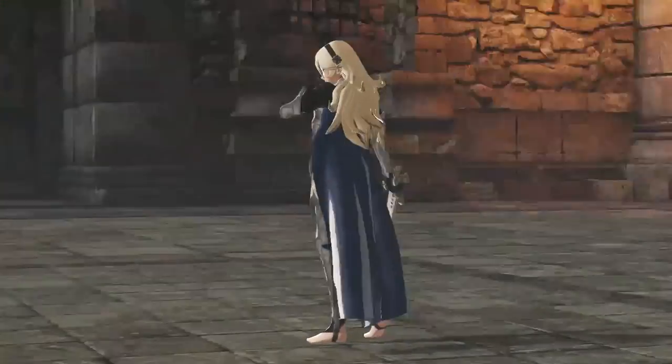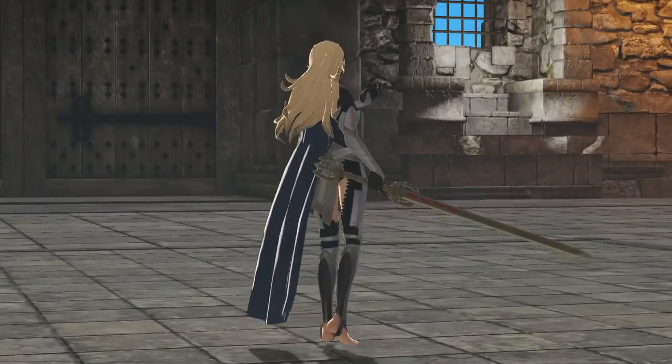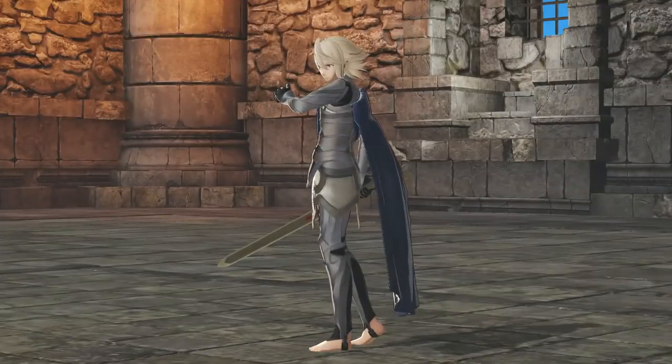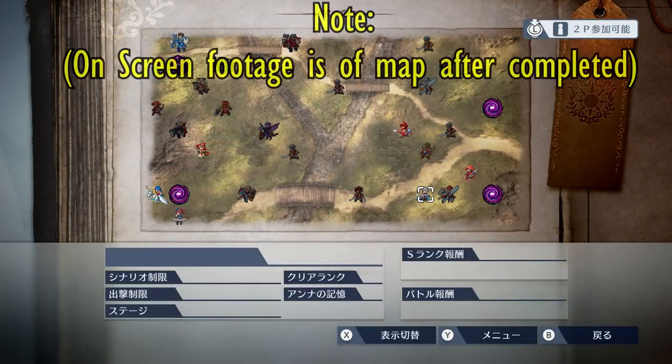Korin, from Fire Emblem Fates, is unlocked in her female form through the normal story mode of Fire Emblem Warriors. In order to unlock the male version of Korin, you will need to play through the game's second history mode map.